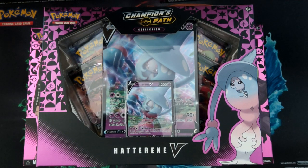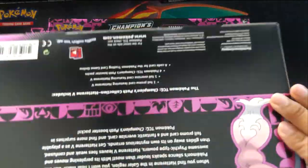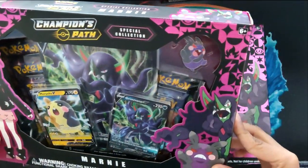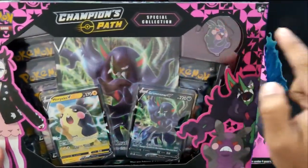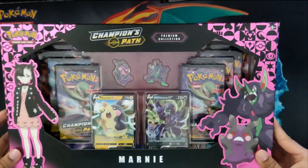What's going on guys? We're back with another video. We've got all three of the Champion's Path products that released on Friday. Hatterene V — it's got four packs, the promo, the jumbo. That one's not too bad. We've got the Marnie Special Collection, which has five boosters, the two promos and a Morpeko pin. And the big boy is the Premium Collection.